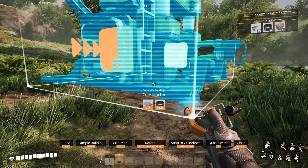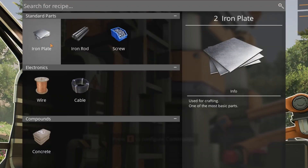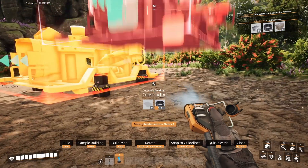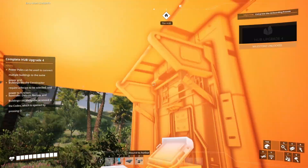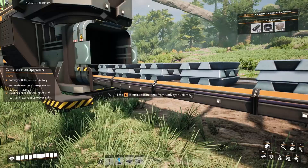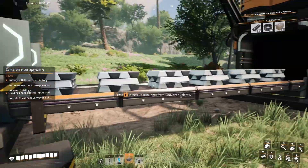Our next task is to automate our production even further, so let's place two constructors — one for iron plates and one for wires. Actually it's better to place a third one for concrete. And with all that, we are finally ready to upgrade the hub one more time. This unlocks the most important thing: conveyor belts. No more manual resource movement. Now we can add a bit more machines.